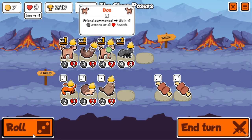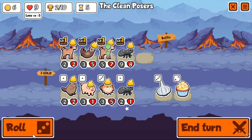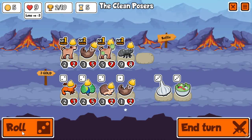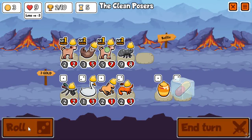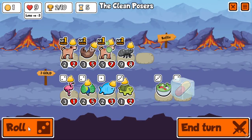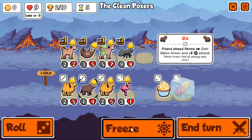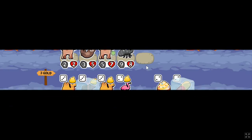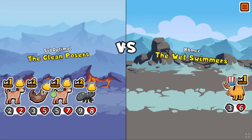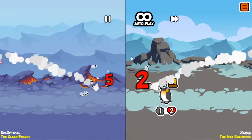Rolling for a level two dog, I also got shrimp. I'm thinking about it but decide not to take it. Shrimp does synergize with dog — if I get an early dog and see shrimp on turn three or four I usually take it. I'm actually pretty surprised I didn't just spend three gold for the shrimp there; that was probably a mistake. I might just have been focused on looking for spiders.